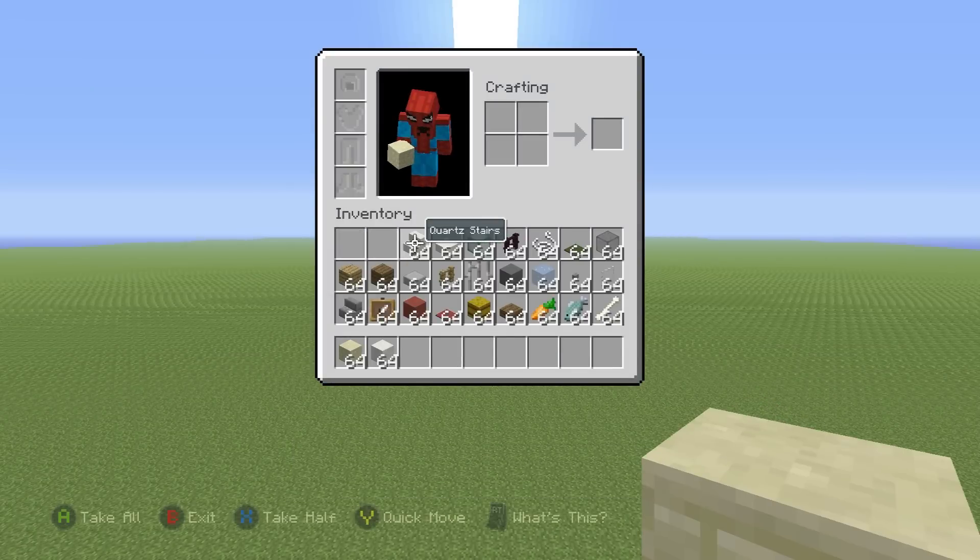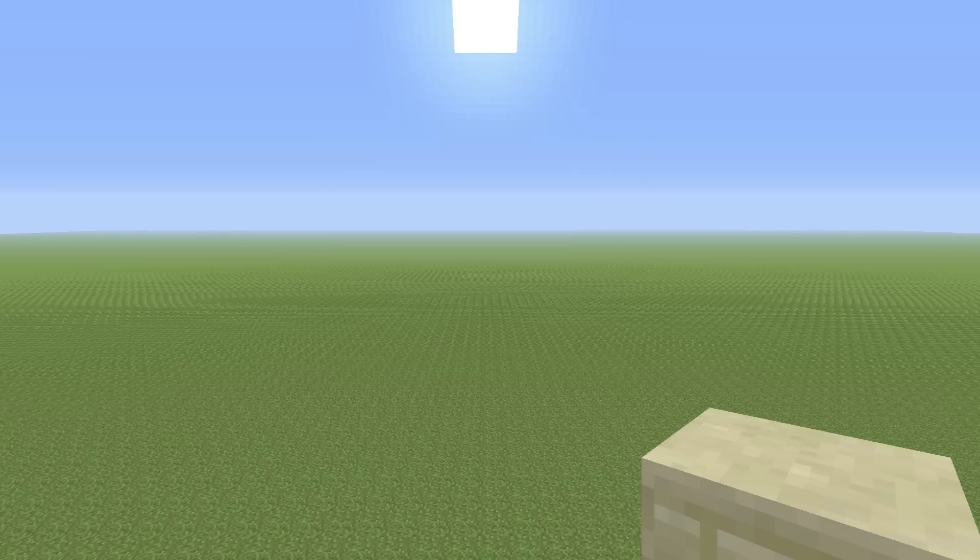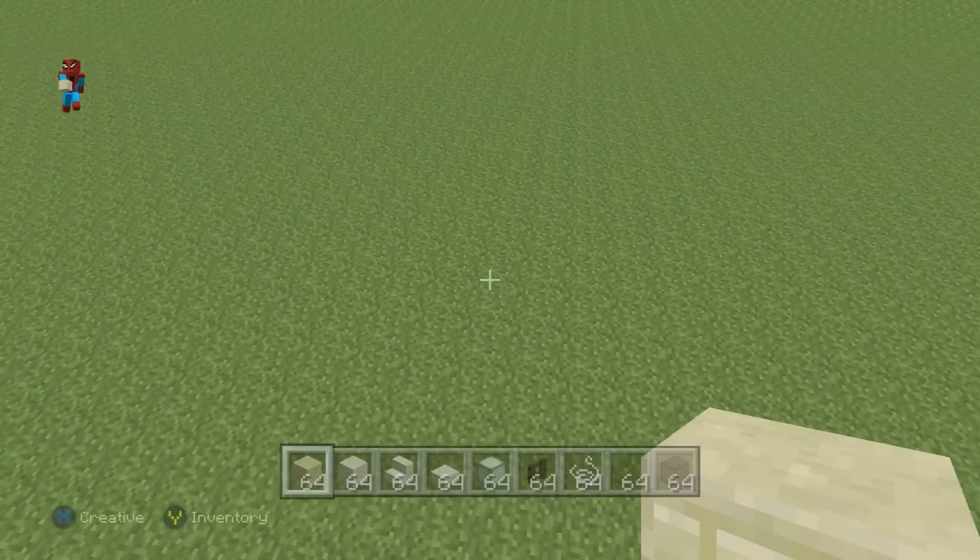So if you want to make it, here's what you'll need: grab yourself some sandstone, some block of quartz, some quartz stairs, some quartz slab, some sea lanterns, some nether brick fence, some string, some green carpet, and some black stained glass. Plus we'll need everything else you can see in the inventory, and we'll probably need some more things later on as well because I've more than likely forgotten something — I always do.